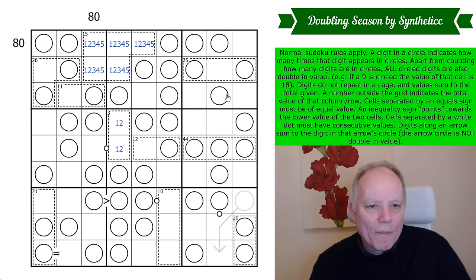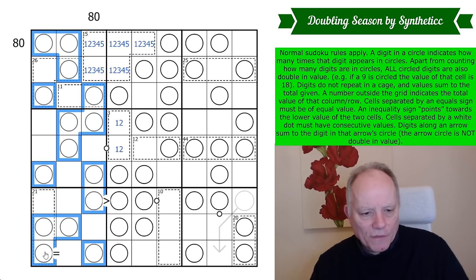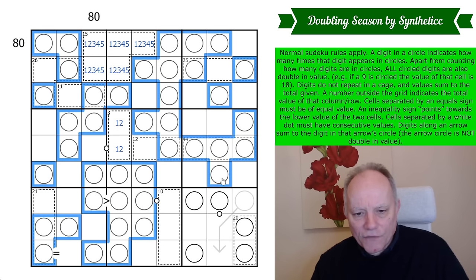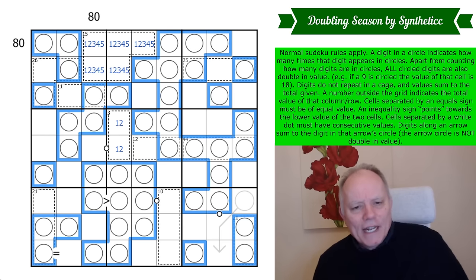The first thing we normally do in circles puzzles is count the number of circles — and there's a large number in this one. Counting in fives per region: that's 15, 20, 25, 30, 35, 40 — and there are 5 circles in every box. That gets us to a total of 45, which I really didn't expect.